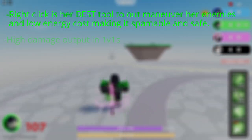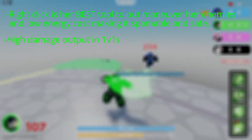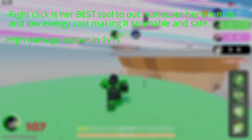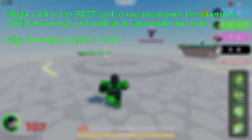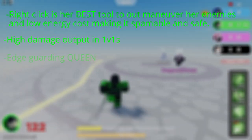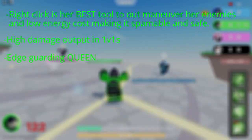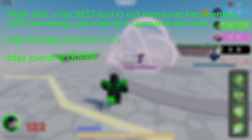Her second pro is her damage output in 1v1s. Kusanagi does very well in 1v1 situations because her kit allows her to deal with every character in the game. There aren't many characters that can beat her in 1v1s, assuming the Kusanagi player is good. Her last pro is her ability to edge guard. Her right click has pretty good knockback and is also very fast, so you'll find yourself hitting people off and making sure they don't get back on — it's a great way to get kills once you get good at it.